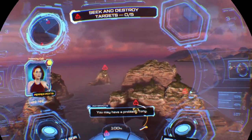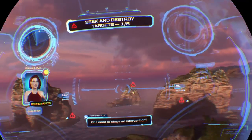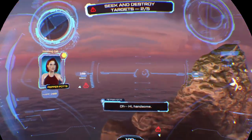You may have a problem, Tony. Pepper, I have a lot of problems. I'm serious. You and this armor — do I need to stage an intervention? Only if I start wearing it to bed. Where are you anyway? Look out the window. Oh. Hi, handsome. Looks like you made some upgrades.